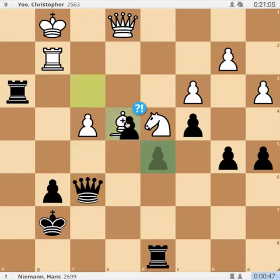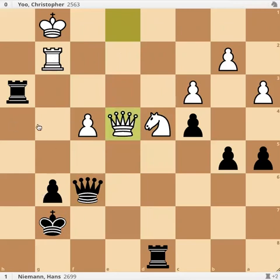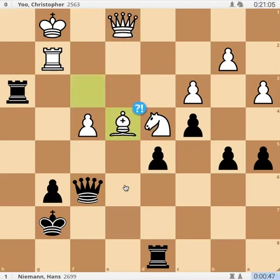His idea was if pawn takes, queen takes back and he has some counterplay. G6 is slightly under fire, knight e6 is coming. But can you find the move that Hans played in this position to kill all counterplay and stay an exchange up? Hans played rook e8.